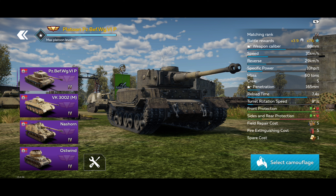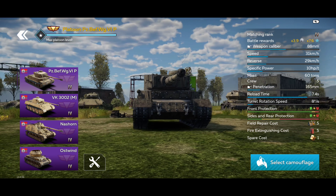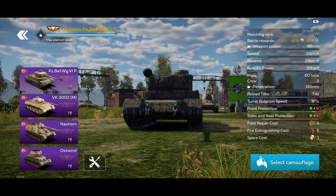It has a very good reverse speed of 29 km/h, again thanks to the two engines which help a lot with speed. It weighs 60 tons, has 5 crew members, average penetration of 165mm, reload is 7.4 seconds, and the armor is really, really good.